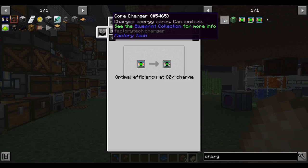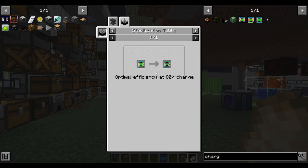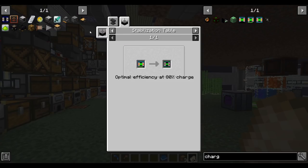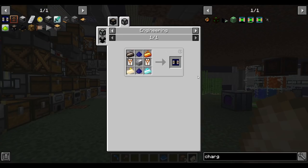Preferably without blowing it up. When you get it to around 80% charge, you take it out and put it in a stabilization table, which produces the actual energy core. There are a lot of steps, so I'm going to batch craft a stack of these. When I'm unsure about automation, my fallback is always batch crafting.